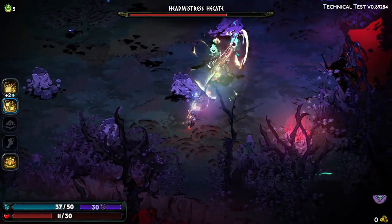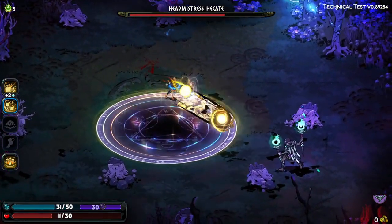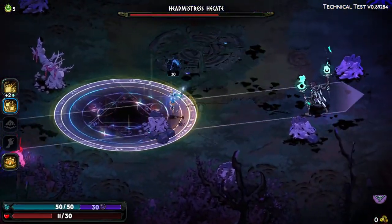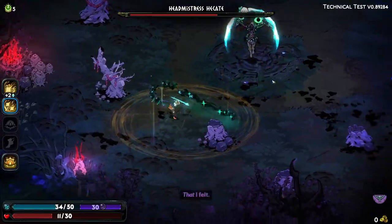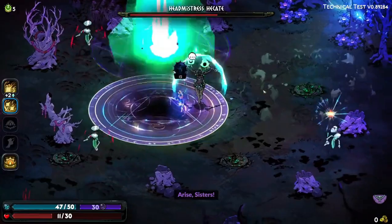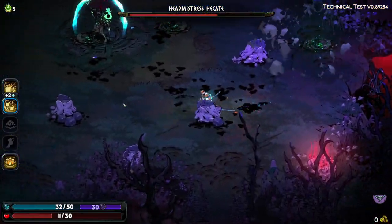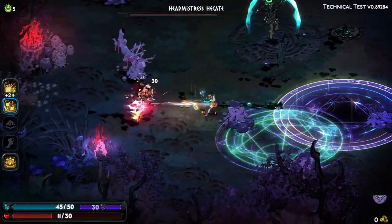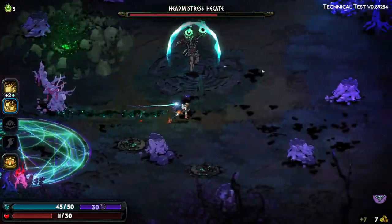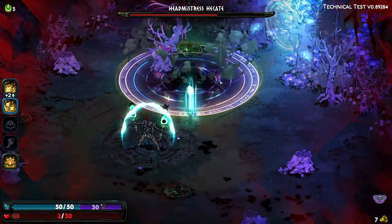You'll also get a first look at new weapons and power-ups, experiencing firsthand how they influence the classic Hades combat style. The duration of the technical test is not set in stone — it could last anywhere from a couple of weeks to about a month, depending on the volume and nature of feedback received. Supergiant Games aims to iterate quickly, making adjustments based on player interactions and bug reports, meaning your feedback could directly impact the quality and content of the final game.